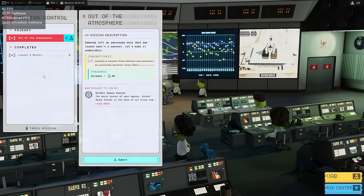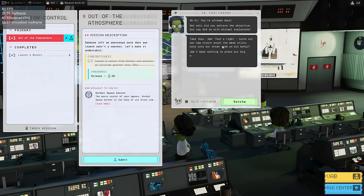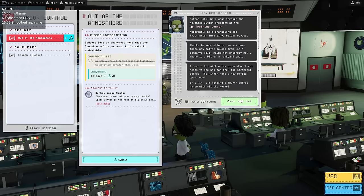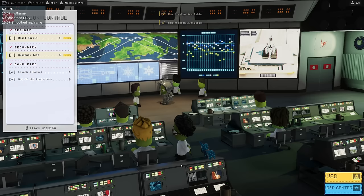Sacrificing Kerbals to answer certain questions — like, if you kill the Kerbal, does it count as a success? That our launch wasn't a success — let's make it undeniable. Achieved the objective, but you did so with minimal explosions. Take that, Jeb! New intern snuck a mean sticky note into our break room on his behalf. You press our big shiny 'thanks science' button. Mission completed: launch a rocket from Kerbin and achieve an altitude greater than 70 kilometers. But it does not require us to bring the Kerbal back. So we have answered that question.